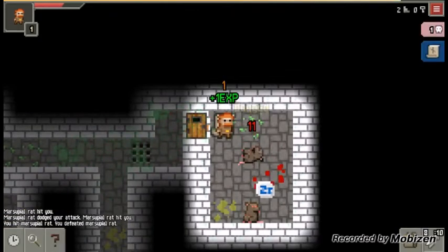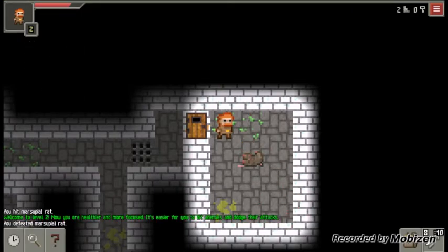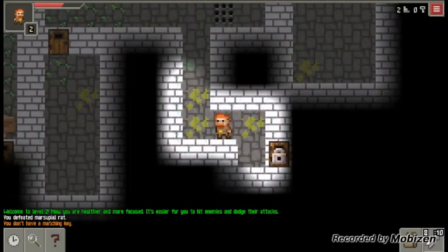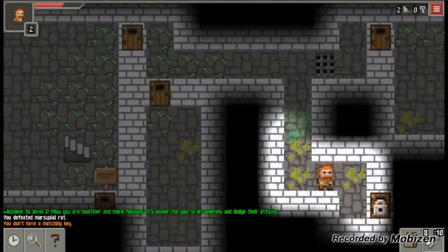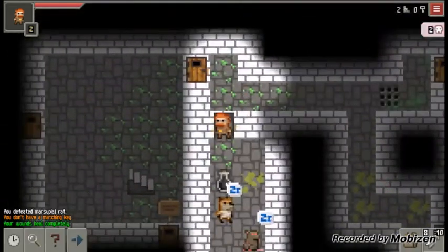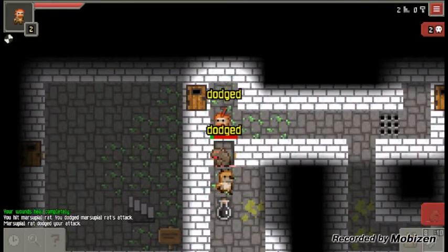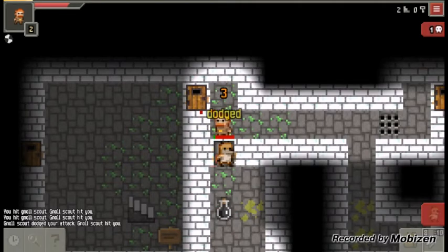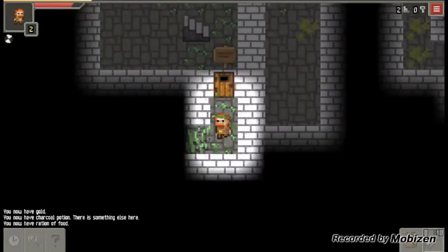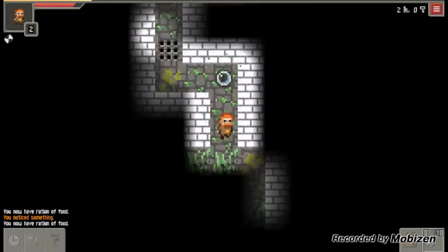Let's take that scroll — and a dew drop, nice. I have two scrolls, looking okay right now. That was a potion of healing. We'll go in here so I can only fight one at a time, and kill that. Charcoal potion and ration of food — not bad. Just get rid of that so I don't get poisoned, because that was a poison trap.